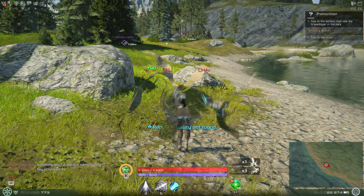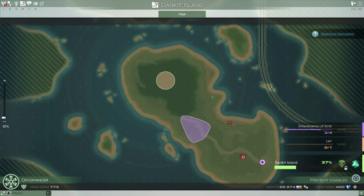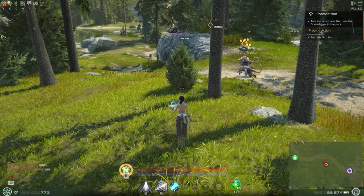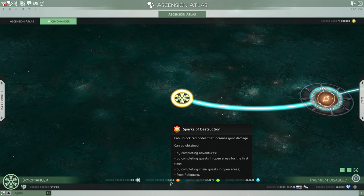If this Cryomancer is your first character, you'll start out on the Danca Island region. Regions are large, open roam areas with many quests in different areas of the map. These quests link together to form a larger quest line of the area. While you work through these quests, you'll be rewarded with Sparks of Destruction — red-looking hex cut crystals. You'll notice that you're rewarded with a new ability when you receive these, and this will happen twice in this region.